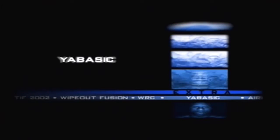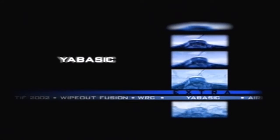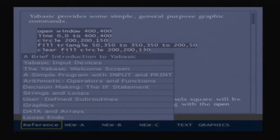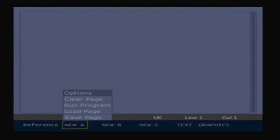The last extra is named YA Basic, which sounds like an insult. But it's actually a coding platform — a simple one, but I didn't expect that at all. I'm not gonna mess with this because I have no idea what I'm doing, but if you're into that kind of stuff, I'm sure it's a really cool addition. As for me, it's scary — backing away.